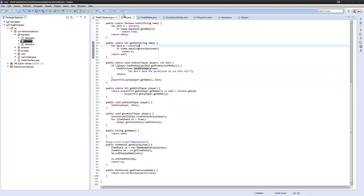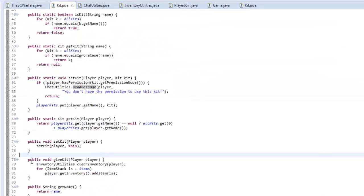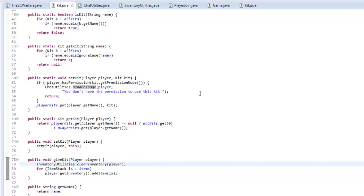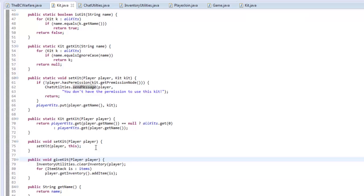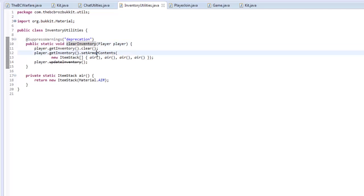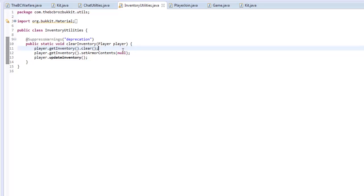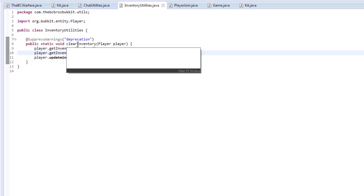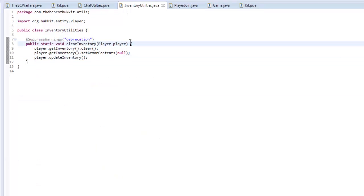So the first thing we're going to do is when the game starts, give a player their kit. We have this give kit method that already clears the inventory, so we don't need to clear it separately. Also I made a mistake — instead of setting armor contents, we can just set the contents to null and get rid of that extra method.